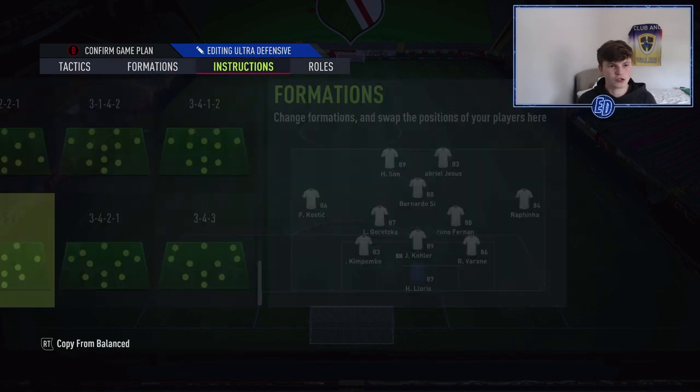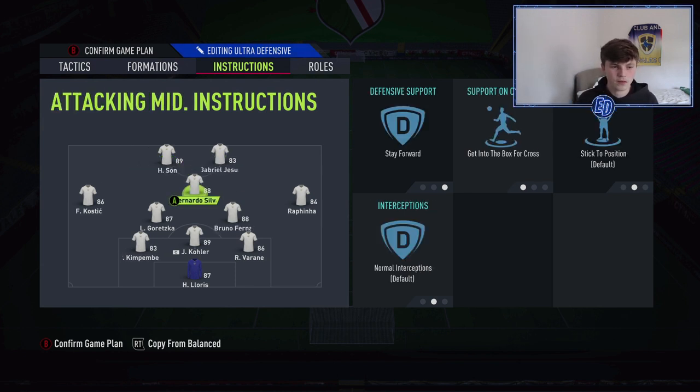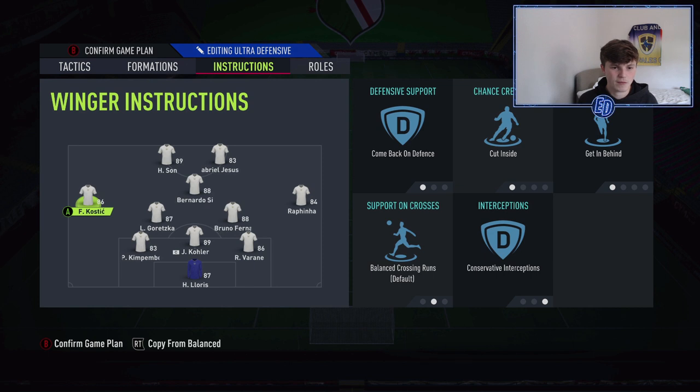For player instructions: the two strikers are on Stay Central and Get In Behind — Stay Central keeps them in the middle since you've got wide players anyway, and Get In Behind means they'll make those forward runs. Bernardo Silva is on Stay Forward, so he's not coming back much, and Get Into the Box for Cross means he makes runs into the box. Left mid and right mid are both on Come Back on Defense, Cut Inside, and Get In Behind — when defending they come back, when attacking they cut inside and get in behind the fullback or center back.